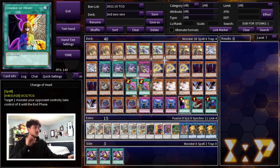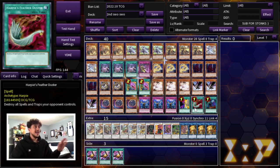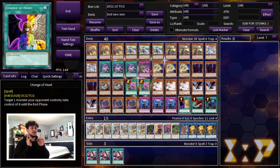We're playing one Change of Heart, one Harpy's Feather Duster, and one Called by the Grave. Mystic Mine is still very relevant in today's format and there are a lot of trap decks, so Harpy's Feather Duster is great as a main deck Mystic Mine out and helps against floodgates. Change of Heart makes a lot of sense here — you can take a big monster, use it to push for more damage or Synchro Summon with it, and it comes up really clutch.